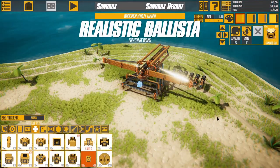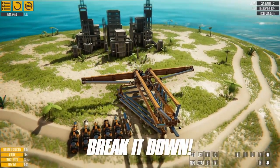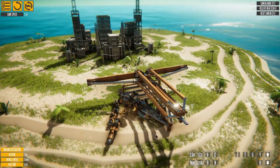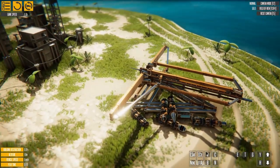Up first we have the Realistic Ballista by S-sun. I really don't know what to do about this guy so let's go ahead and spawn him in. We do have a few controls — let's just start tapping things here. E is a magnet, okay. T actually activates a grabber in the back.